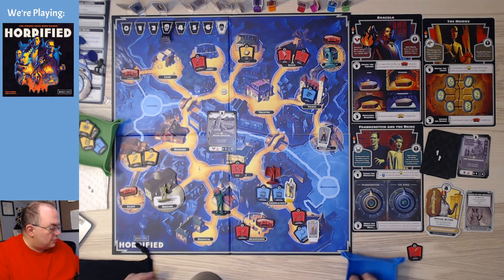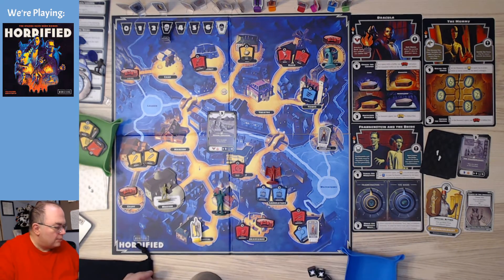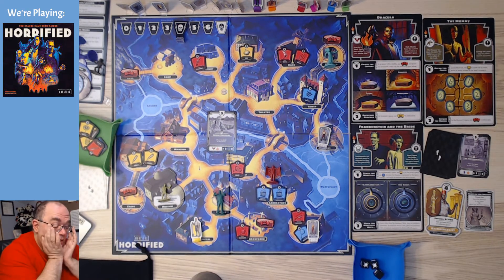So Renfield is going to get to attack twice. We've got one item to defend ourselves. He attacks twice — so we lose that item and get sent to the hospital, and the terror level goes up by one. That was not good. That was not good at all.